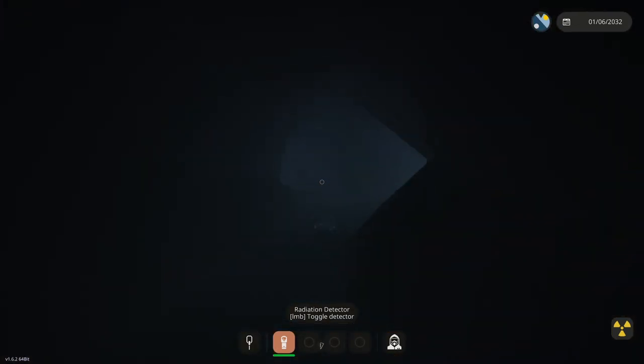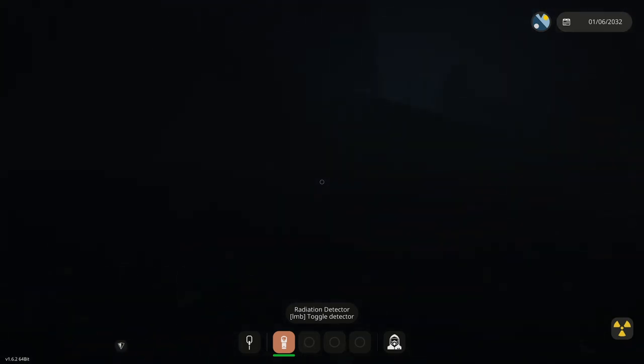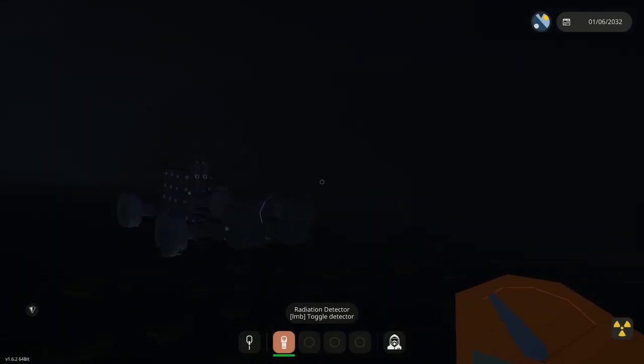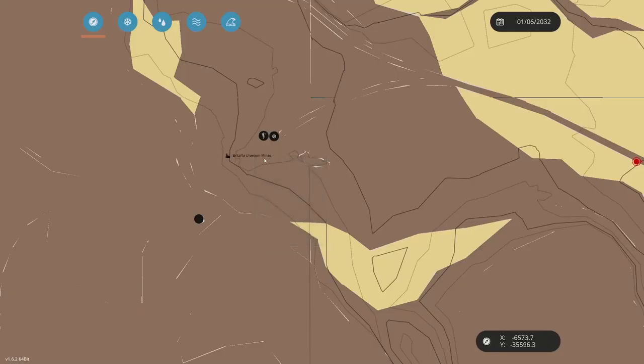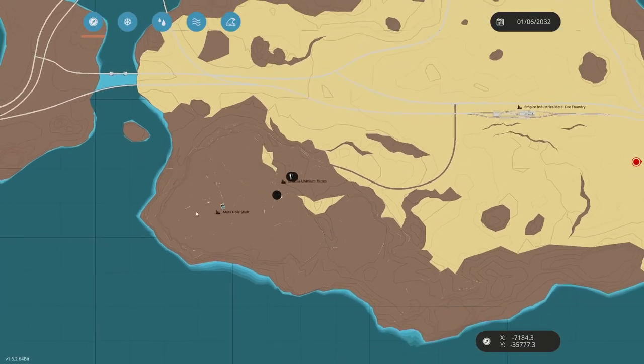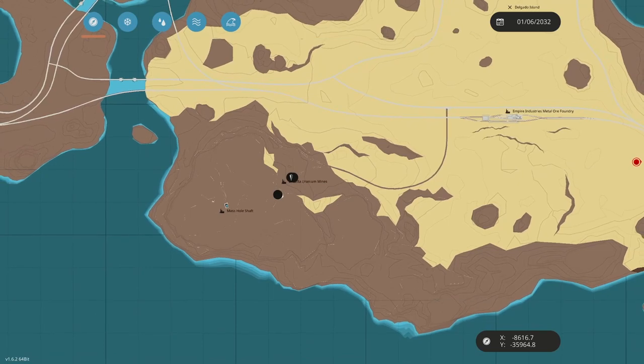I'll show you the map here in a second. This is one of the two locations that you can mine uranium. If we look at our map here, we have Britzilla uranium mines. You have to go into the mine. The other place you can mine uranium is going to be the Cavern of Thales. So you have to look around for that.